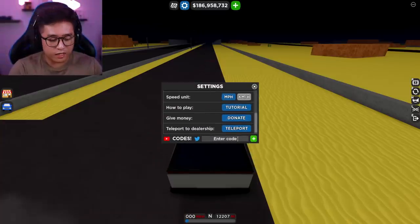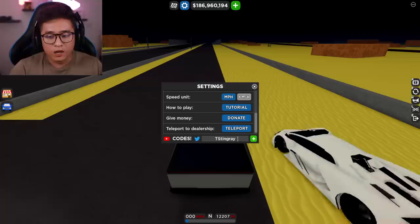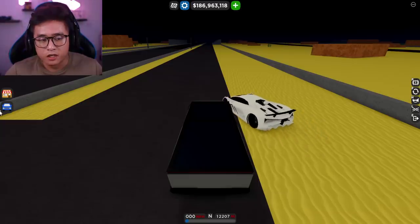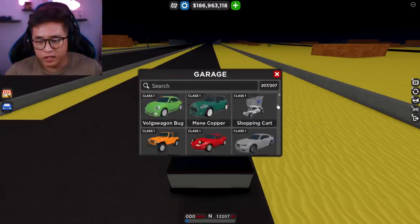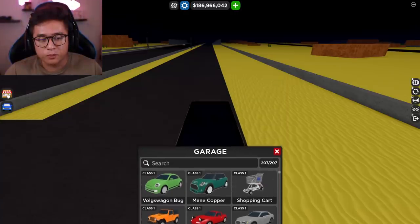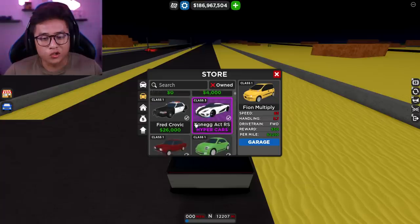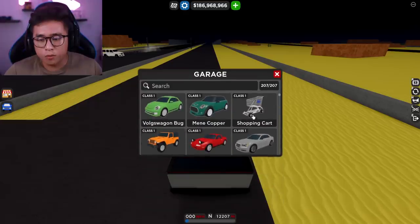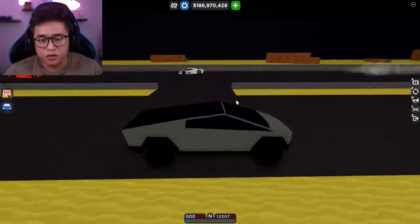The next step is to go to codes and enter 'T Stingray.' Once you do that, it's part of the process — it already says 'already redeemed' for me. You guys shouldn't see the cart in your garage just yet. A lot of people think it'll be in your store, but it's not going to be there. You'll probably need two more steps to get this shopping cart.